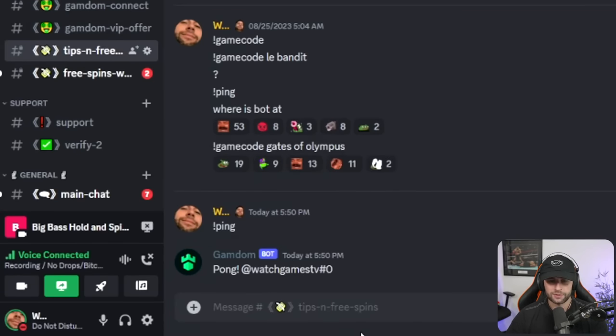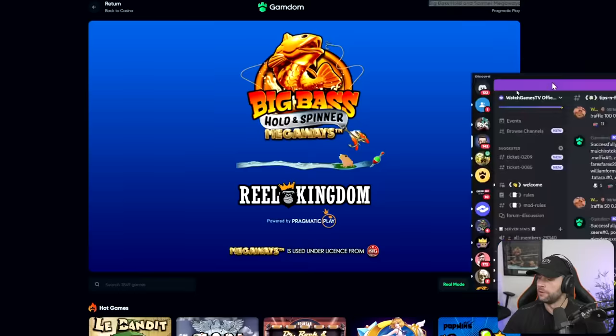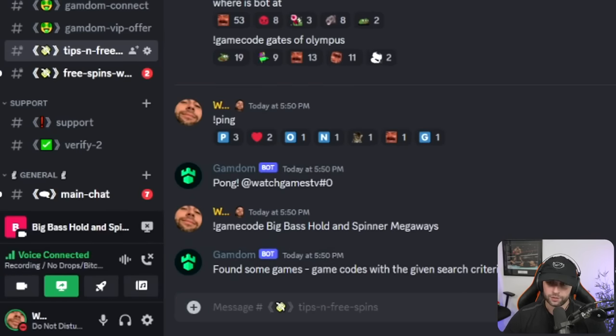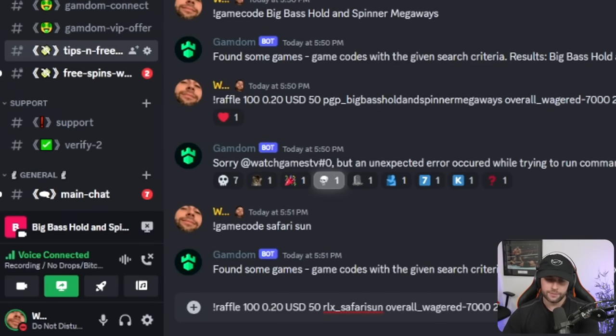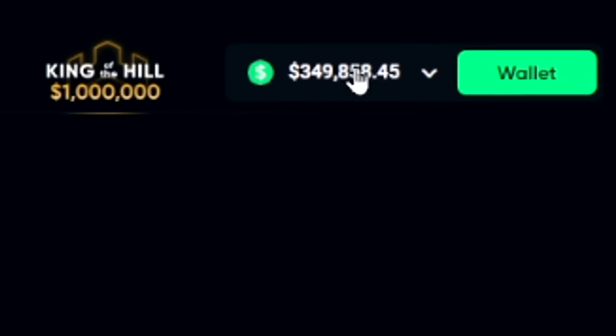I'm going to give my Discord some free spins right now as we speak. For those wondering how it works — if you have access in my Discord, you go to Tips and Free Spins, do a game code, then get the game code for the game. I'll give away 100 spins to 100 people at 20 cent spins. The bot will drain it from my balance and give it out to 100 people in my Discord. Enjoy that — if you did get some, leave a like and join the Discord.